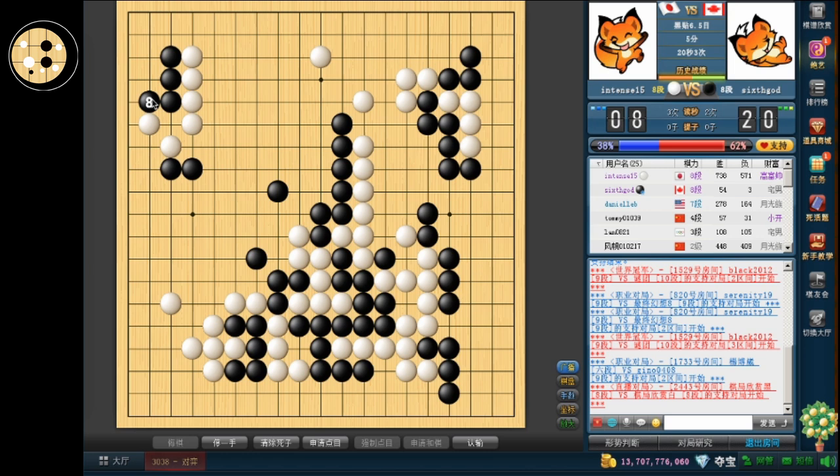I'm not sure if this is actually good. Why didn't he hane it? This is definitely a mistake — he should definitely have haned it. If he haned it, I wasn't even sure what to do. Because if I blocked, when he descends, I have no points in the corner. And also, there's at least a bit of aji here in the middle. But now, I'm just alive in the corner. I don't really have to worry about other things here.